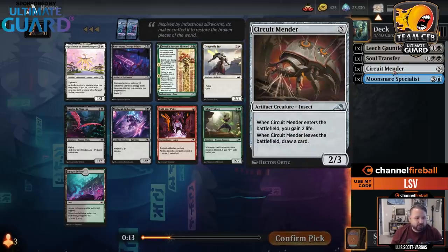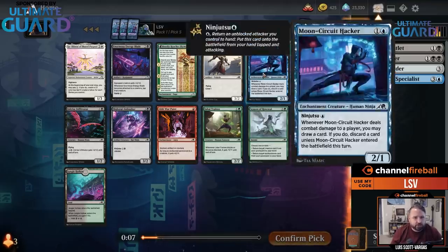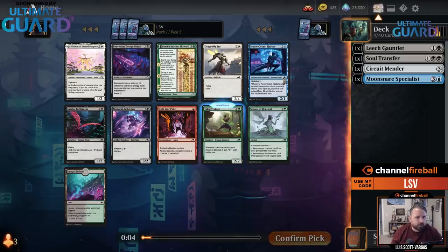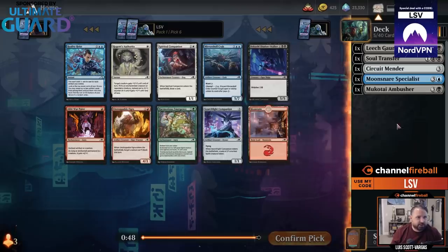Circuit Mender is actually sneakily good for ninjas because you attack with this 2-3 into their 3-2. If they trade, you draw a card; if they let it through, you ninja it, then you gain two more life when you play it. I think I'm just going to take the Ambusher still — I think this card's still better, but that's close.